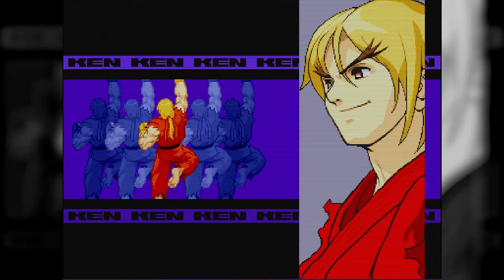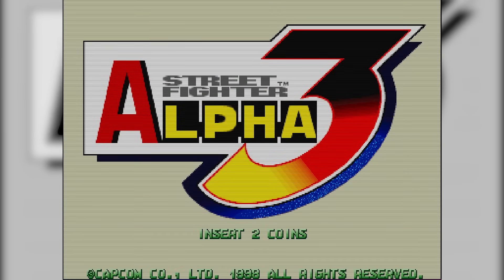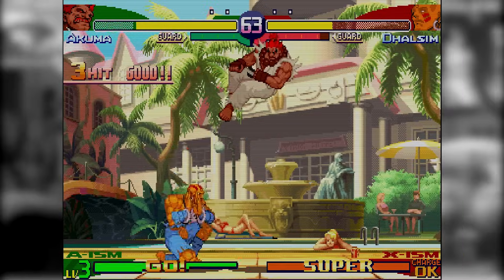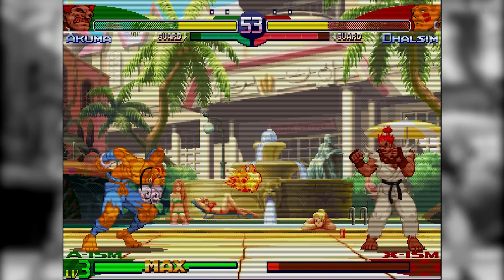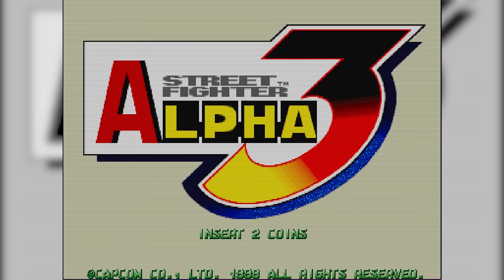Before we even get to the codes Justin is talking about, we've got work to do before the game has even started. It's related to the title screen, and more specifically the background colour. This background changes colour depending upon how long you've left the game on — it goes from cream to red to green to purple, and ends on blue after 5 hours of continuous play. However, we're able to skip this timer, and it's done with a totally different set of codes. What we need to do is access this game's test menu, and within this we're able to enter button sequences that change the colour.